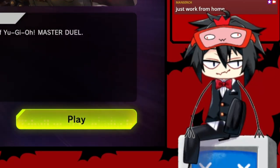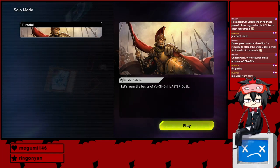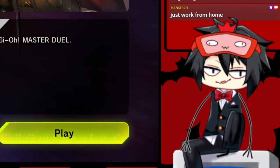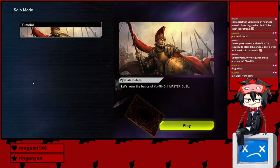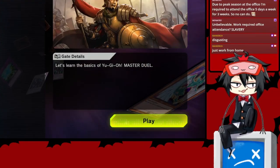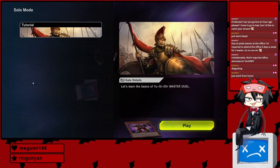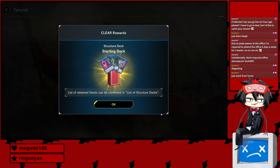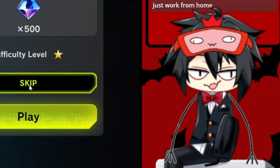Hello everybody, welcome. Today we will be going into ranked mode with only a handful of cards. We will be doing it so that I'm only able to open up five Master Duel packs, then we'll be going with the least amount of cards we can — a 40-card deck — and we'll be trying to climb the ranks with whatever we pull. We also will not be using any of the starting decks because, heck the starting decks.